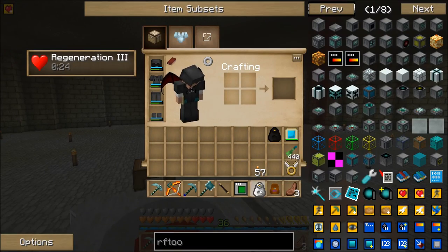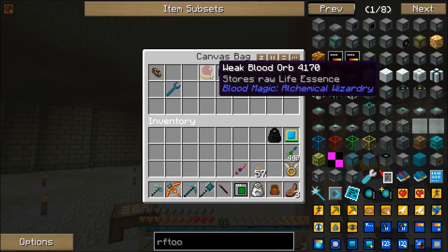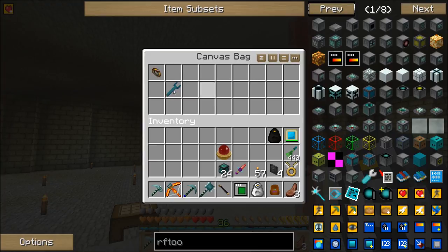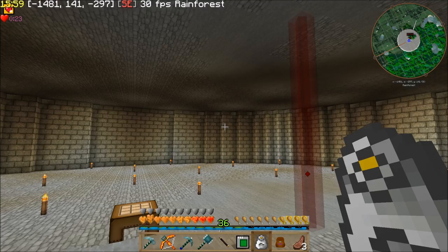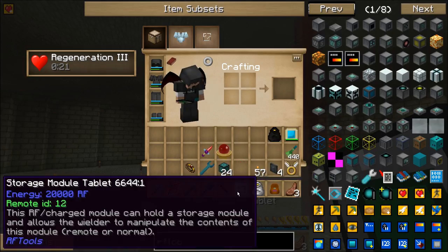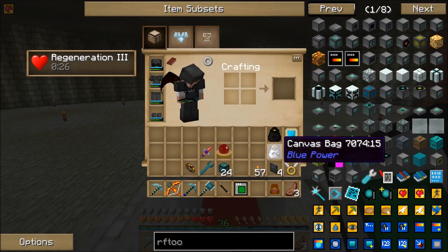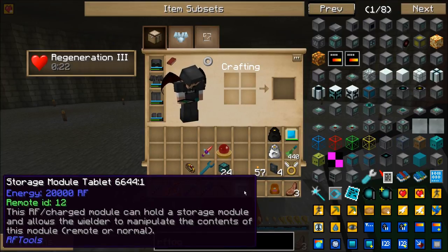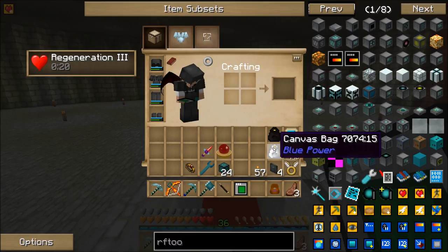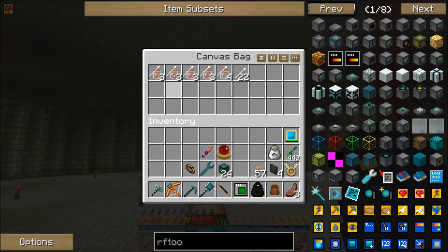So now I can stand here and load up my blood altar. I should just pull this stuff out because this is the stuff I wanted to use for automating the blood altar. I made these canvas bags — they're really easy. I made these canvas bags before I made this storage module and had been using those a little bit. I'm going to keep this black one because that one's kind of special — that's my bag of souls.